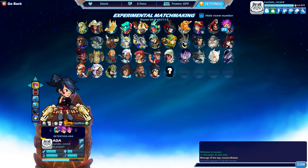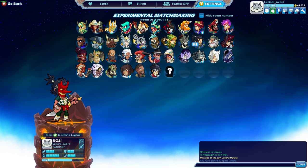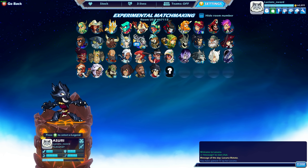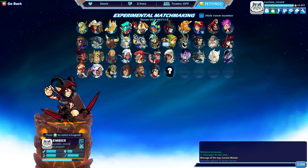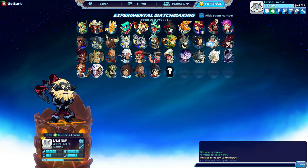Hey guys, Lucian Sword here, and we are dedicating this video to Ada, one of my favorite legends — I think she was actually the first legend I ever played when I first picked up the game, which was a long time ago. I started playing back when Azuri was the newest legend, and since then they've added a lot of legends and four new weapons: bow, gauntlets, scythe, and cannon.